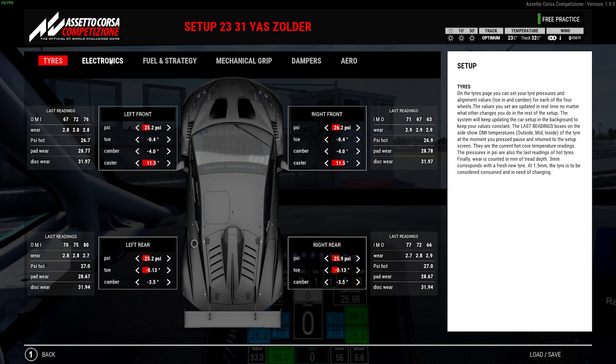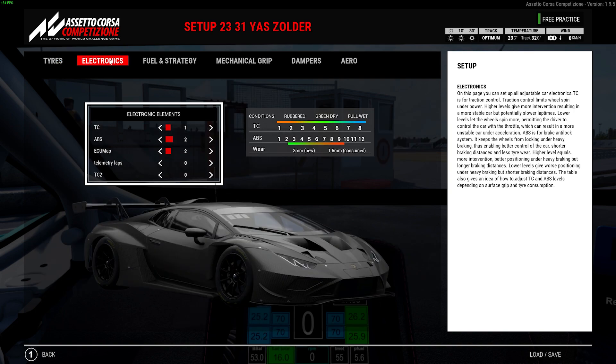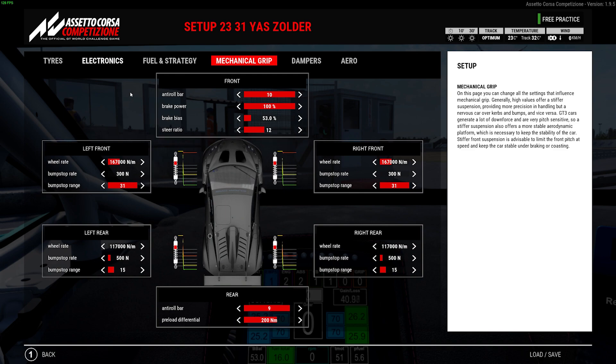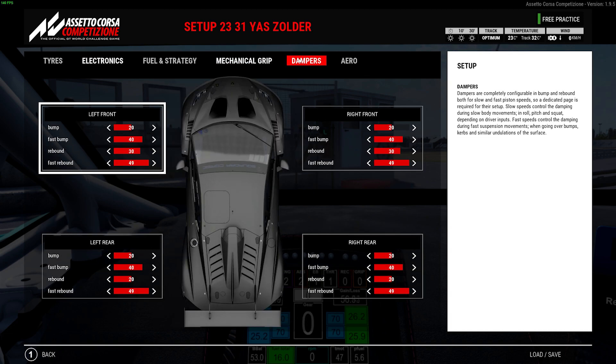Quite a bit of negative toe, as we kind of have to get some rotation back from all the compromises we've made. TC1 feels relatively comfortable — the car is mostly compliant on throttle so you don't need to worry about it. Maybe it could run zero, but I don't mess with that too much, which also doesn't really help the lap time. For the mechanical setup: very soft rear as per usual, stiff roll bars, quite a lot of preload to prevent the car from going too crazy on the landing, with the diff not being locked.